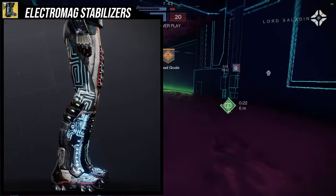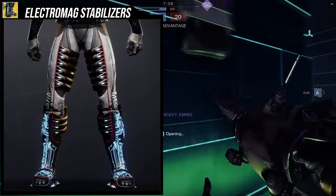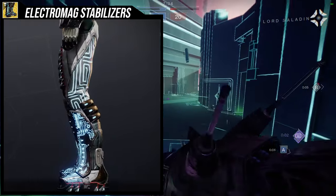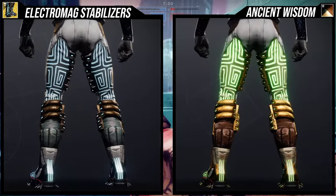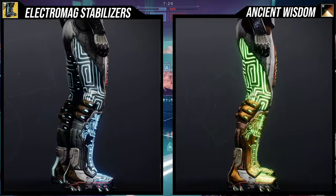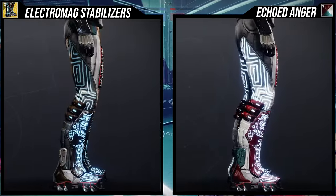For the first ornament, it's going to be the Electromag Stabilizers. This is my favorite ornament for the Geomags because it looks amazing and it looks like an evolved version of the base look, which is why I really like it. As for how it shaders, I think it shaders really well and takes glows really well. The only thing I don't really like is that the white part of the pants does not change colors. But here are the rest of the shaders.